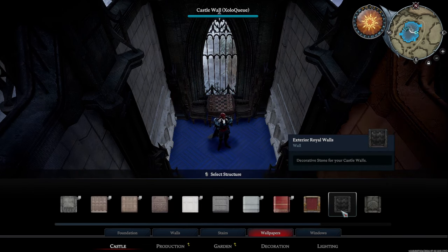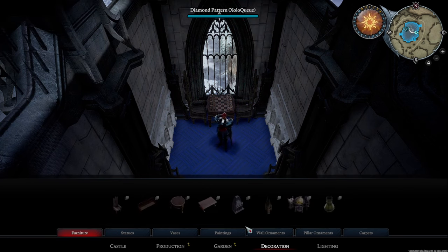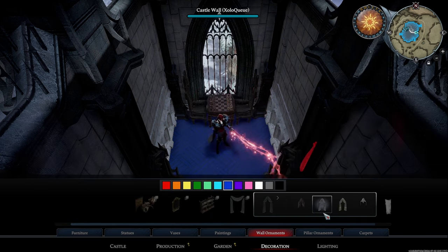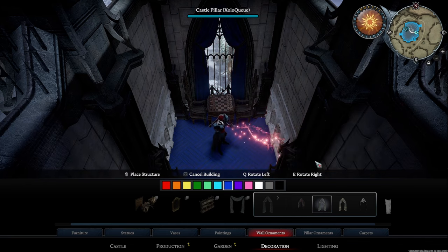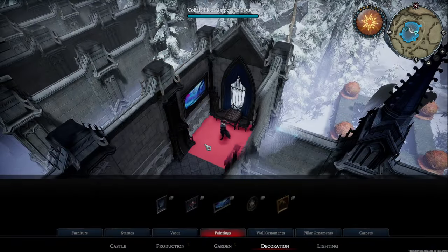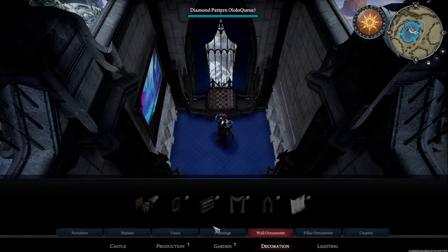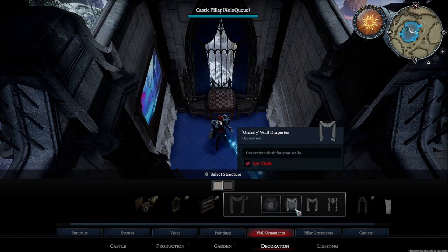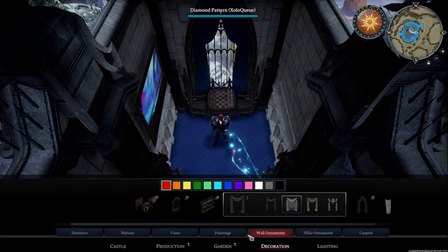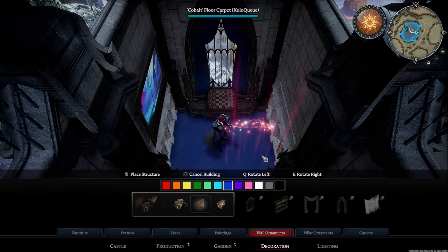We're going to redo the wallpaper on this particular wall to make sure we keep our theming. For the decorations, I'm going to add some window draperies — a simple kind of setup, not too fancy. So we've got some blue. Maybe I want to add a painting over here; the accent on the painting could be brown just to match the wooden aesthetic of the chairs and chess table. And then on the right-hand side, I think I'll add a banner — I'm going to go to Decorations, Wall Ornaments, Wall Hanging Displays, and then Nightfall Wall Banner, and place it right here.